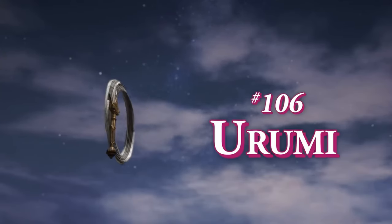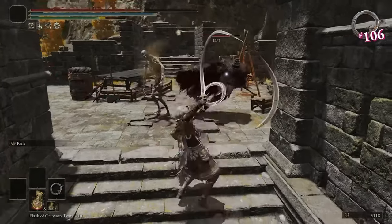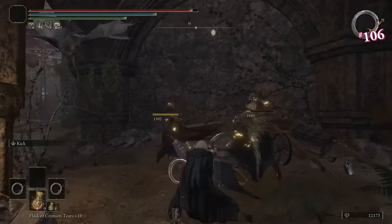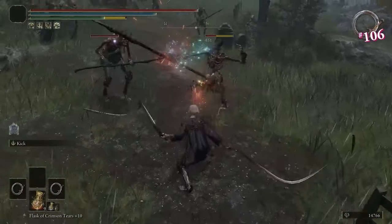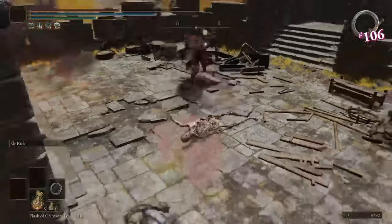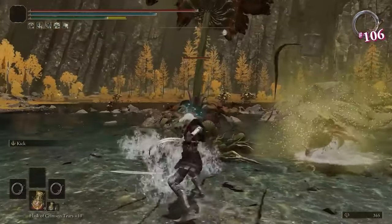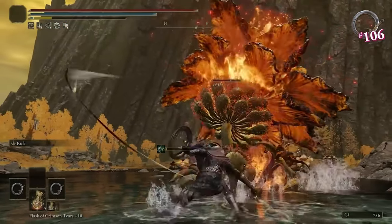Number 106, The Urumi. Pierce damage on a whip? Keen Affinity grants it a 1.85 scaling modifier in Dex, which is technically an S — but just barely. It also deals slash damage exclusively, despite the heavies showing you hardening the blade and thrusting it forward. Although it's a Night Folk weapon, you can find it early in Takaria Manor, at which point Dex builds will already have met its requirements. The extraordinarily high Dex scaling grants huge advantages with lightning-themed builds, and the Keen Urumi ends up having the highest physical AR of any whip.